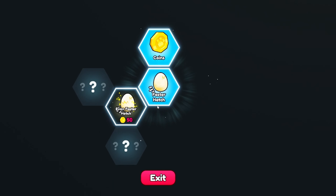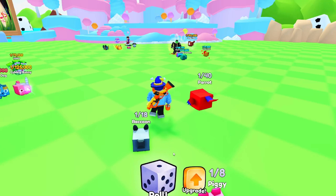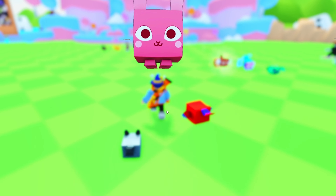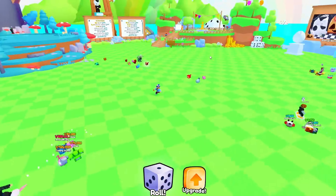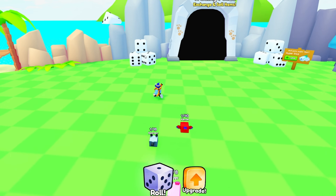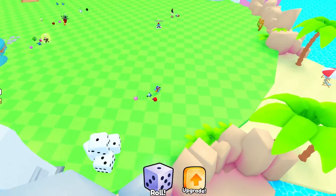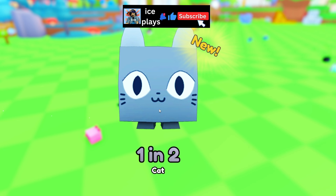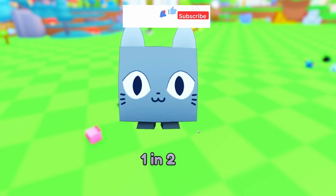We can actually upgrade now, which is amazing. Next we need the even faster hatch for 50 coins, so we need to open more. This game is just about upgrading your things. There's also a trading plaza where you can exchange and sell items, but there's no new map — just one huge map where you don't have to move around much.